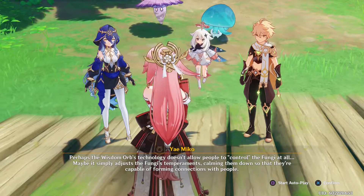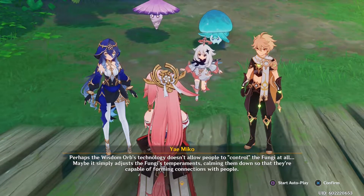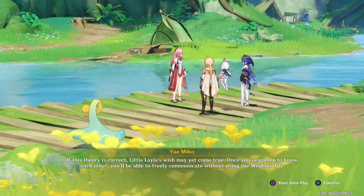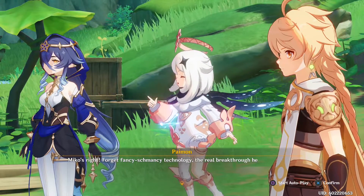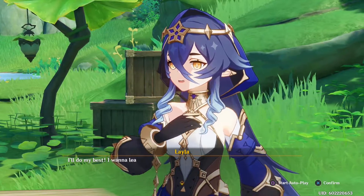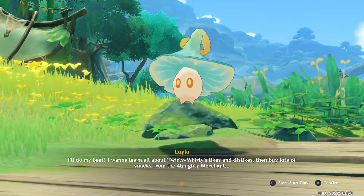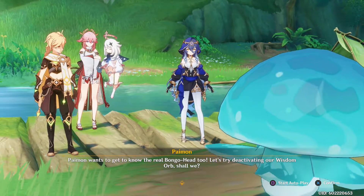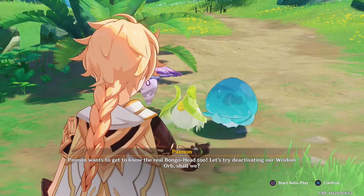Perhaps the wisdom orb's technology doesn't allow people to control fungi at all — maybe it simply adjusts the fungi's temperaments, calming them down so they're capable of forming connections with people. If this theory is correct, Leila's wish may yet come true: once you've gotten to know each other, you'll be able to freely communicate without the wisdom orb. Miku: 'Forget fancy-schmancy technology — the real breakthrough here is the power of friendship!' Leila: 'I'll learn all about Twirly Whirly's likes and dislikes!' Paimon wants to turn off her wisdom orb too.